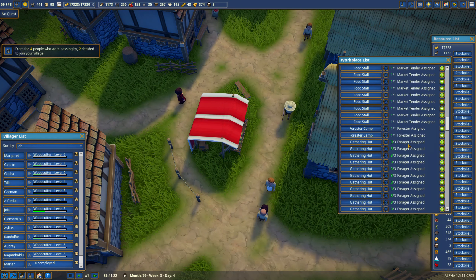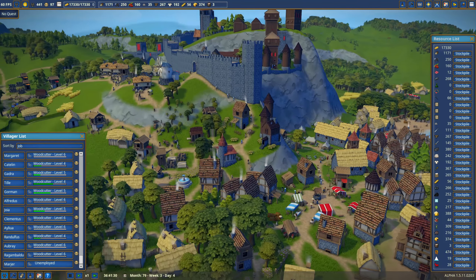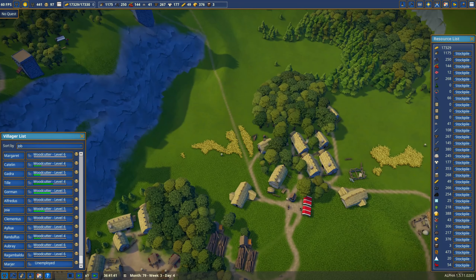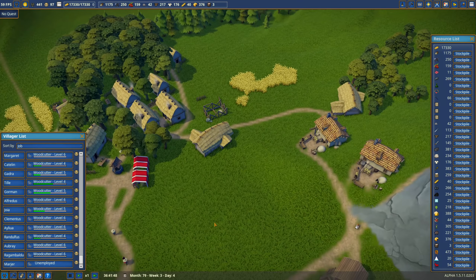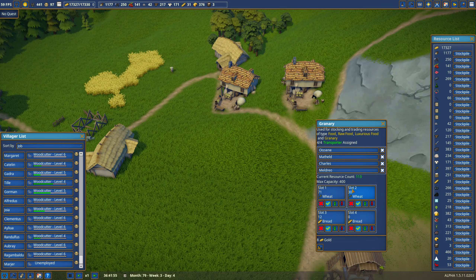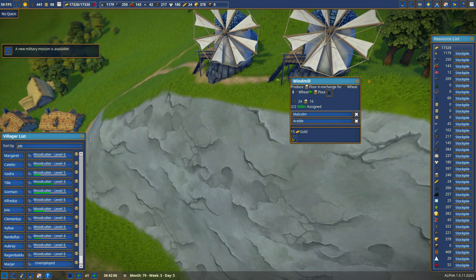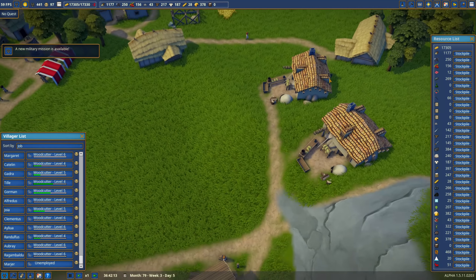We're good — only one unemployed now. We have 98 happiness. But the food situation absolutely stinks. Our wheat numbers are 383. Fixing it means more bakers. We have 71 and 30, we have 12 bread. Up here you're almost full of flour, and the bakers are going to come down and get the flour. You guys need a well.